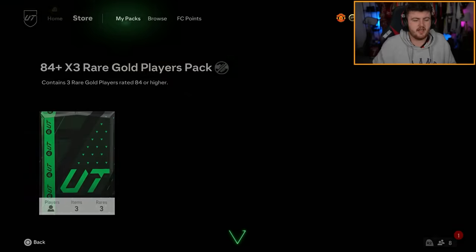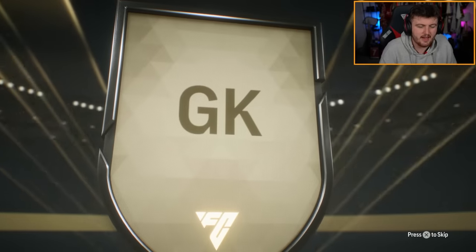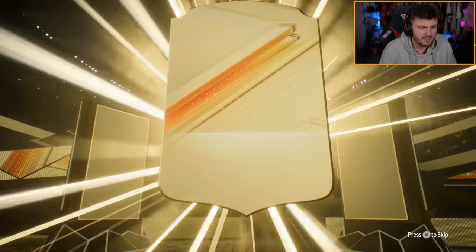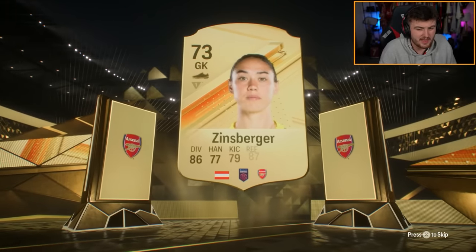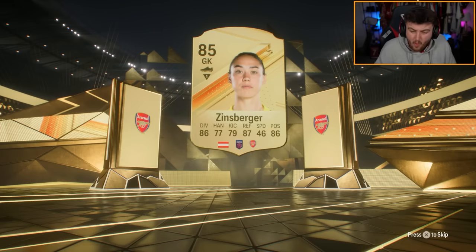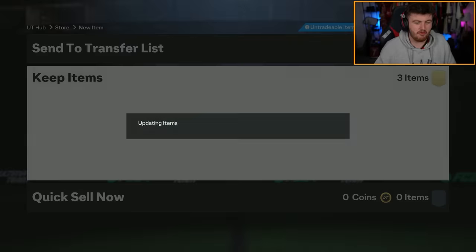Down to the final one. Fingers crossed we can get ourselves something good. We do not get ourselves a radioactive — we're going to get... that is an 86 at least. Come on, be a double walkout. Not a double walkout. This might be the only one we break even on, really. She's an 85 — I thought she was an 86, I'm an idiot. Wow, no walkouts from three. Good start.